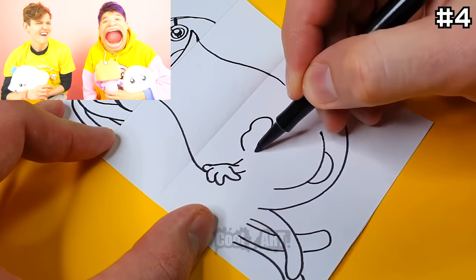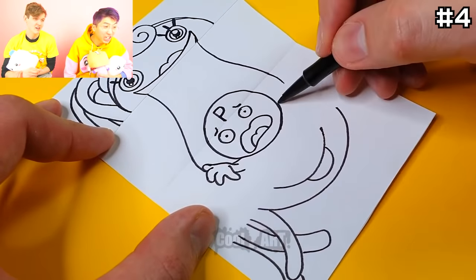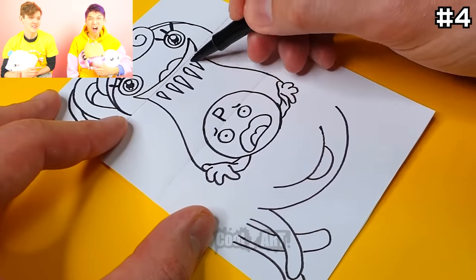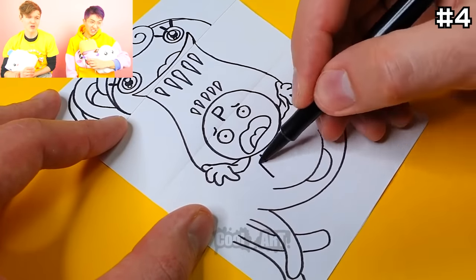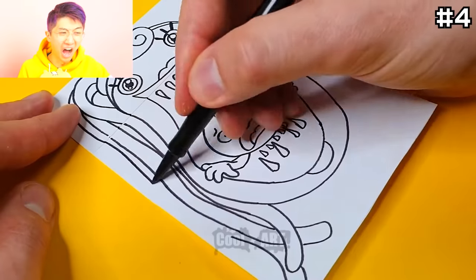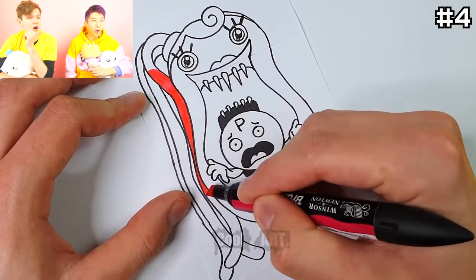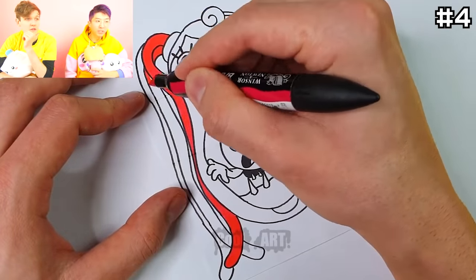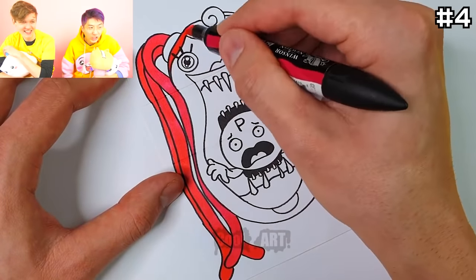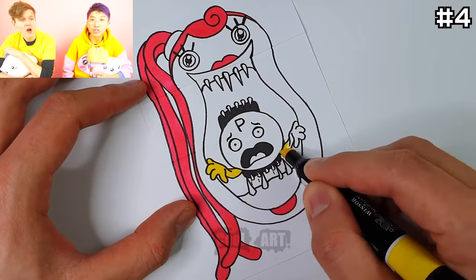It's her mouth — she's got a huge mouth! She's eating the player! This is gonna be a really cool paper optical illusion! They're drawing Mommy Long Legs, but the player is crawling out of her mouth! So I get it — when they close it, it'll look normal, but when you open it, the player's inside!